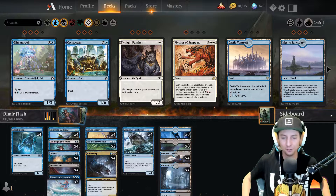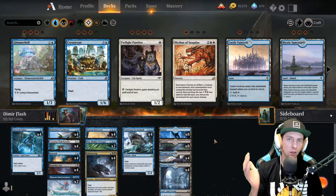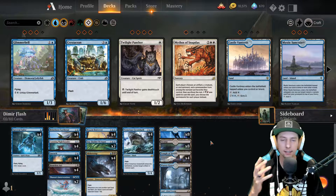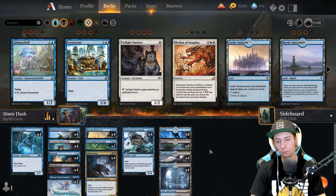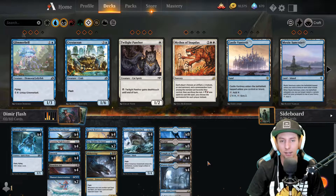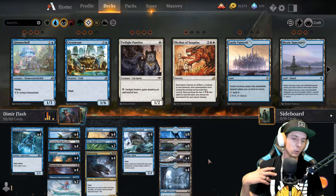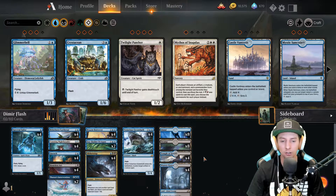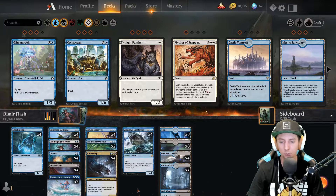The idea behind this deck is to play all of your cards on your opponent's turn, so they don't have any targets. If you play a creature on the board and they remove it before you get full value, you lose out. Flash cards let you play them on your opponent's turn just like instant speed cards, and the deck also plays some counter spells to slow your opponent down early game so you can set up for your big combos.